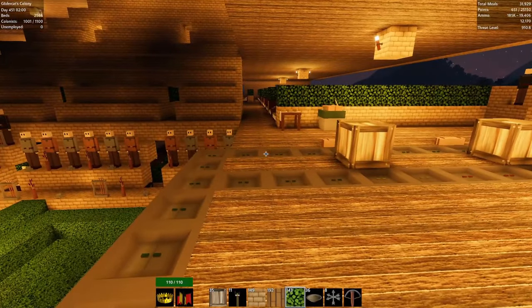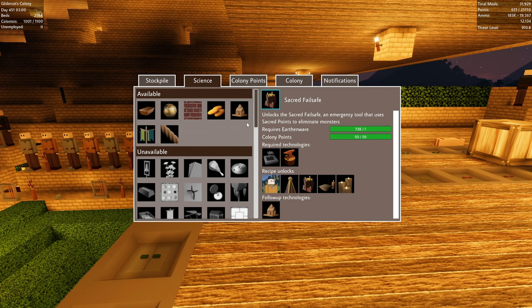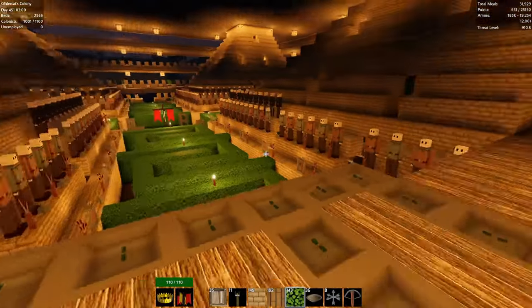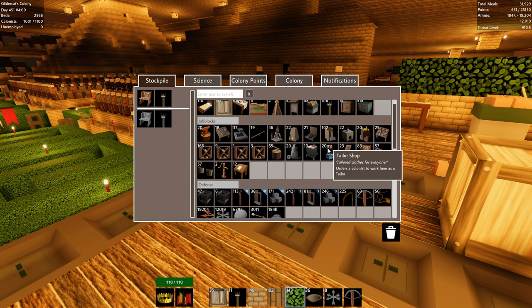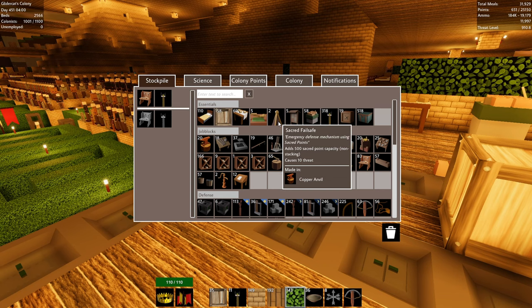Let's take a look at the tech tree. Actually, before that I want to build the Sacred Fail Safe. It says it unlocks an emergency tool that uses sacred points to eliminate monsters — kind of a last resort. I want to put it up here on one of these platforms, not right down where the banner is. It adds a 500 sacred point capacity, non-stacking, and causes 10 threat — nothing, we'll take it.